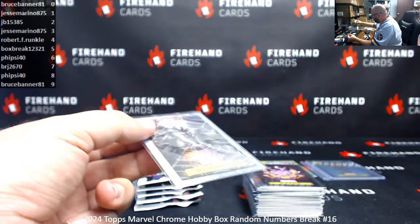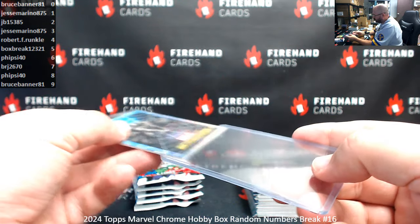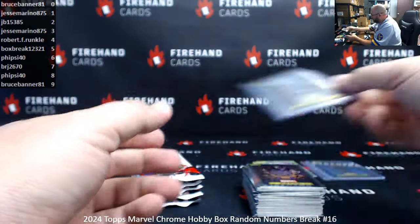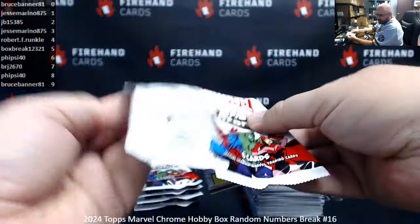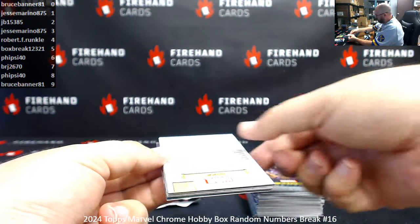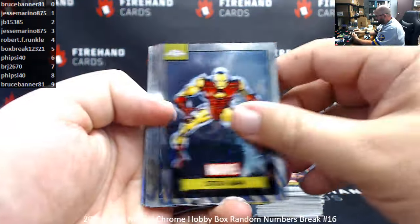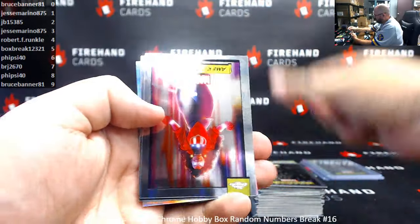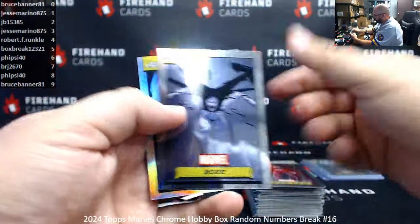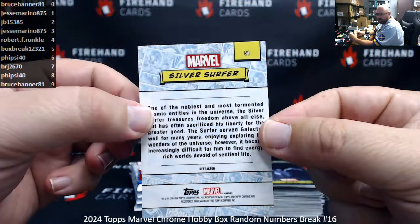He's no Taylor Ward. He's about 18 million times better than Taylor Ward. Silver Surfer Refractor. Card number 51 going to Jesse Marino.